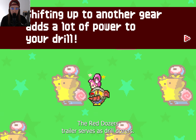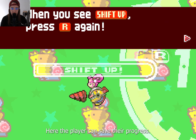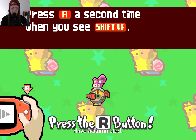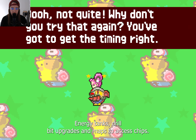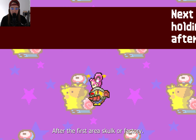The Red Dozer's trailer serves as Drill Dozer's main menu. Here the player can save their progress, examine Jill's Drill Dozer's equipment, check the treasure they have accumulated, or visit the shopkeeper to purchase energy tanks, drill bit upgrades, and maps to access chips. The shop is available after the first area, Skulker Factory, is beaten.